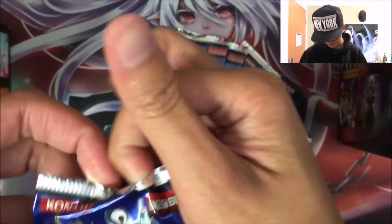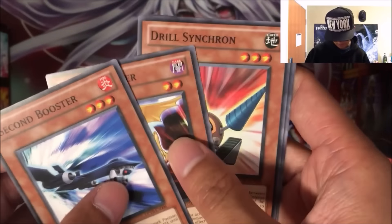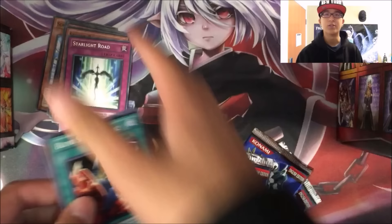Let's see, I kind of forgot what's in here. But let's see what we got. So we got a Second Booster, a Damage Eater, Drill Synchron, Sonic Chick, and a rare Starlight Robe. Awesome. That used to be a pretty good trap card.